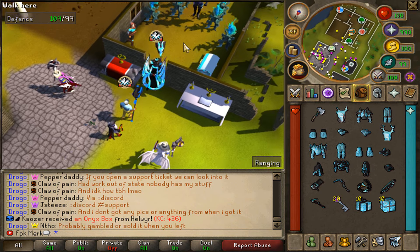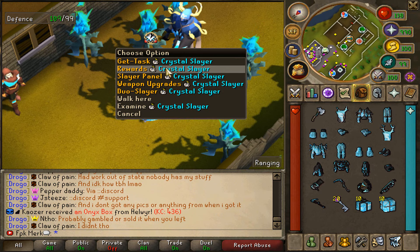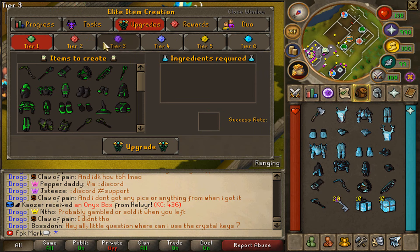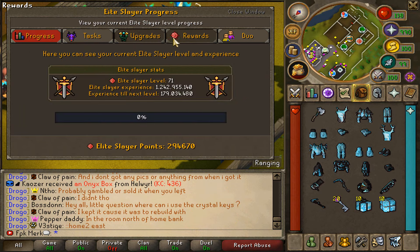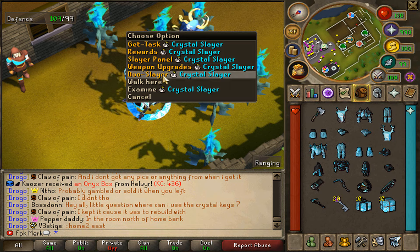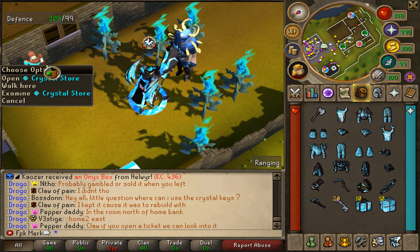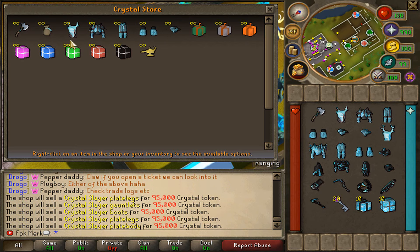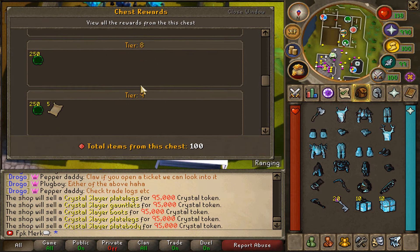In-game now — we can pass the barrier and here we have the beautiful new Crystal Slayer NPC. We have the rewards, the upgrades, the tasks, and the progress. That's the Crystal Slayer NPC right here — we also have Duo Slayer, weapon upgrades, and the Slayer panel. And here we also have the Crystal Store where you can spend your Crystal tokens.